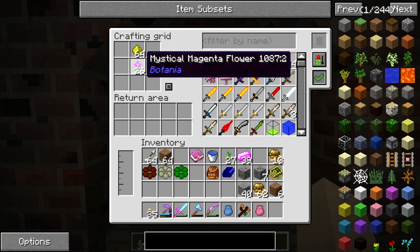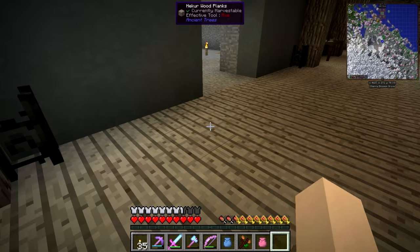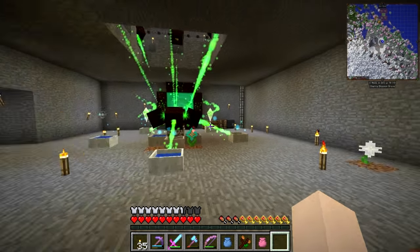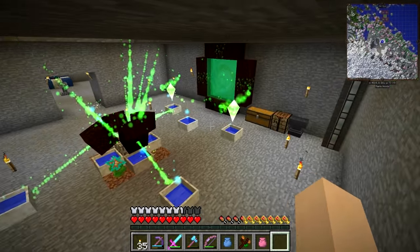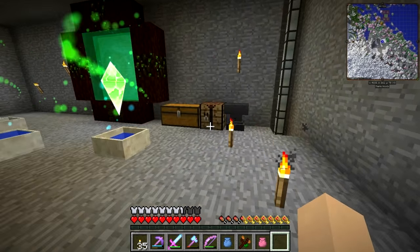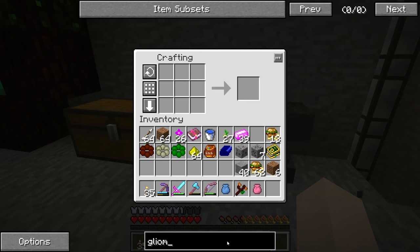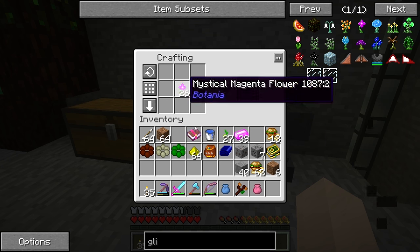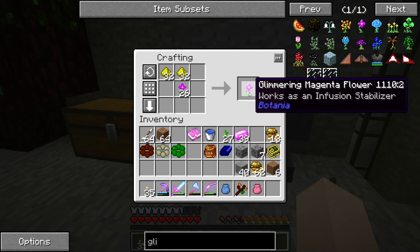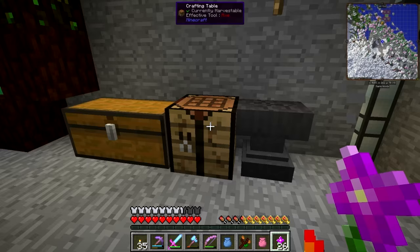He told me how to make glimmering flowers. Oh, you don't like that do you? I want these to glimmer, why do you not glimmer? I don't have my jump boost - oh that's so bad, I liked my jump boost. Glimmering flowers - okay, that's what I was doing wrong! Glimmering flowers - look how cute they are!